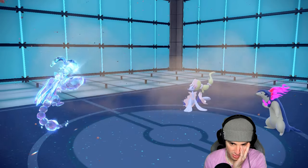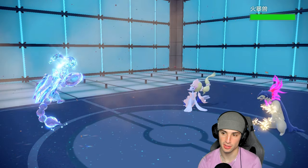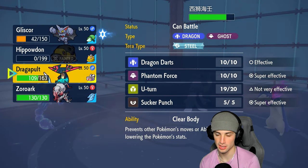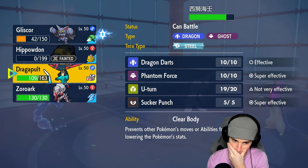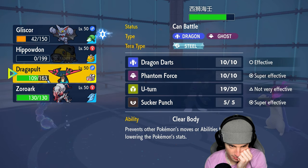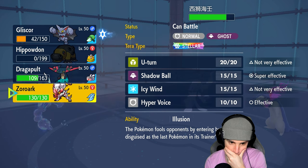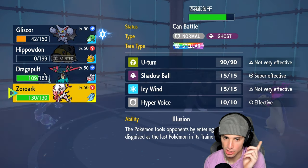They used their Tera on Archaludon. I could go into Zoroark but I think I'd rather stay aggressive. I know Dragapult is outspeeded which is good news. I need Zoroark for Archaludon — that's my main problem.